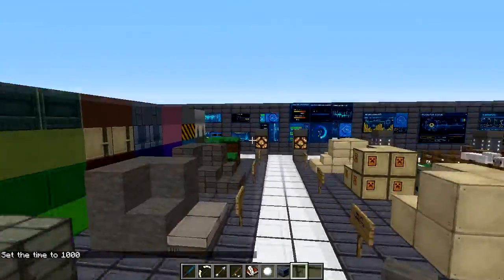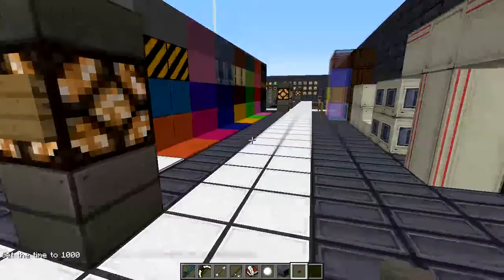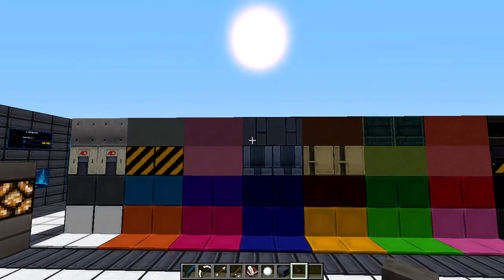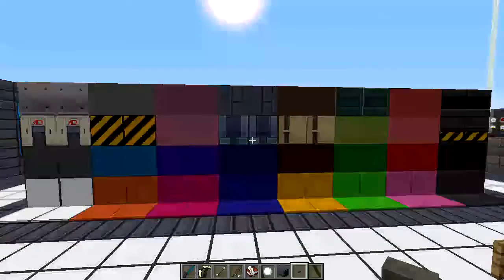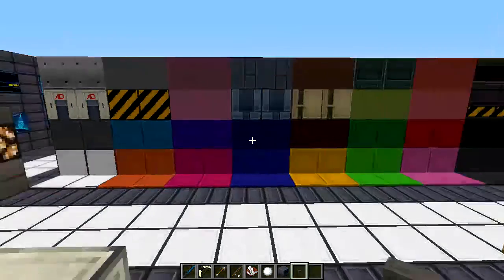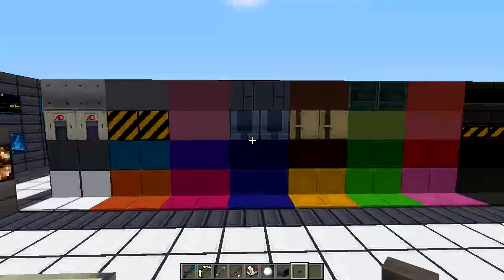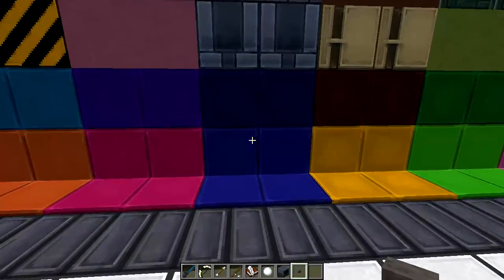Let's set time to day and fly over to look at the walls. The stained clays on top are really cool - each one is different and unique, though they're still working on them. You could build some cool technological things with these. It's probably better suited for creative mode than survival.